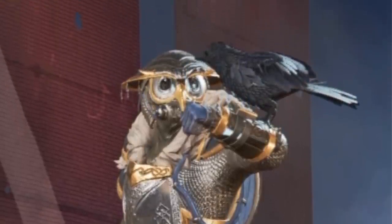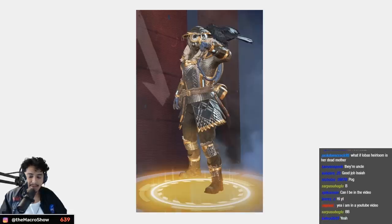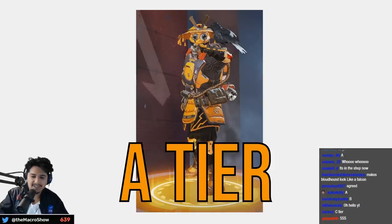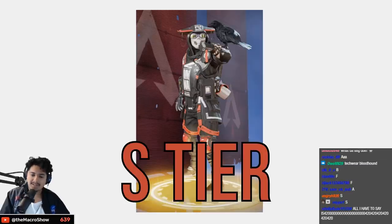The owl one — I kind of don't like it. It makes Bloodhound look really short and slouched down. Not bad, I'd say high B tier — just not a fan of the orange. A tier for the orange recolor — but why would you reskin it to that color? This other one is freaking dope though — S tier.